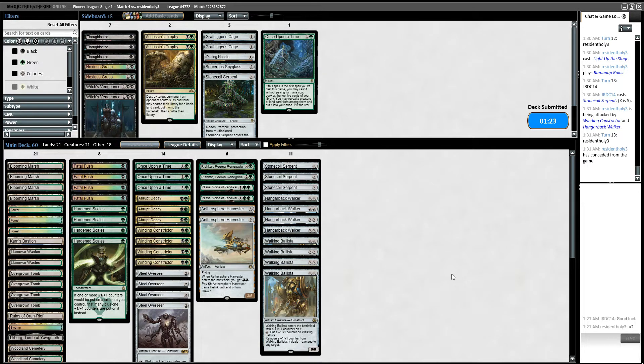We still could have lost that hand if we were missing a green source — I believe that's why I mulliganed immediately. That was like just way too much of a risk. I think. I could be wrong.